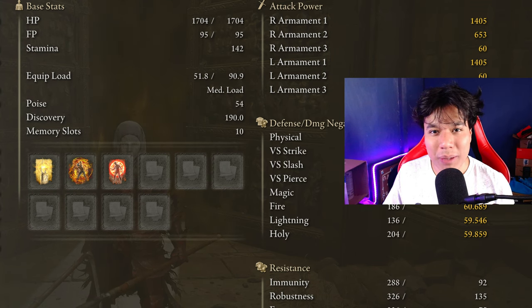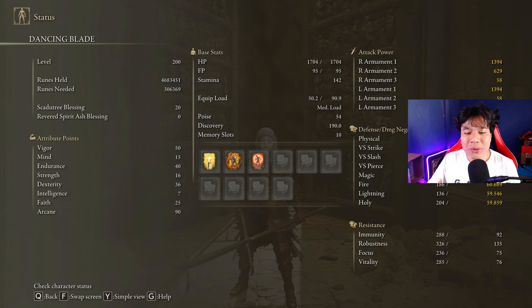To get the max performance of these weapons and to have an optimal build, we are going to use 50 on vigor, 15 on mind, 40 on endurance, 16 on strength, 36 on dexterity, 25 on faith, and 90 on arcane. Golden Vow and Flame Grant Me Strength are going to be our main buffs.